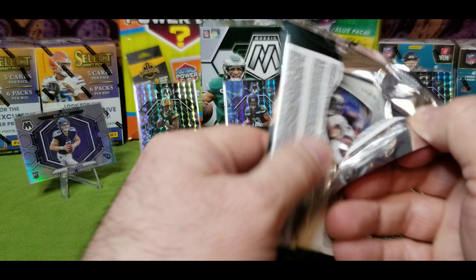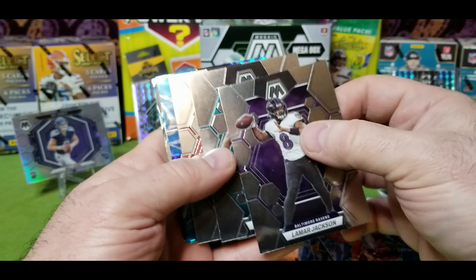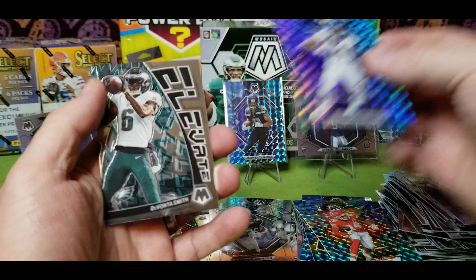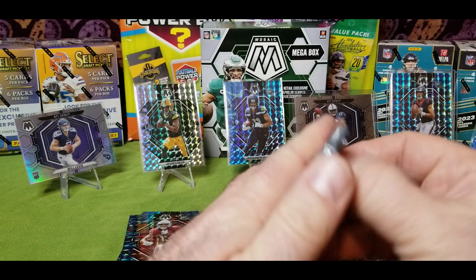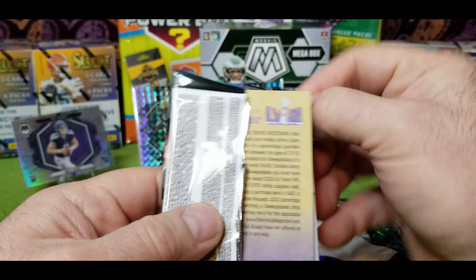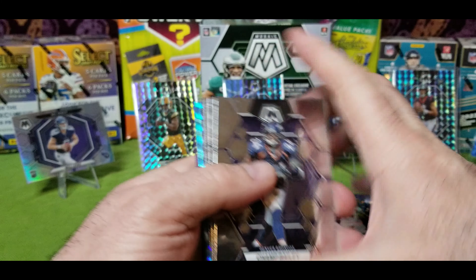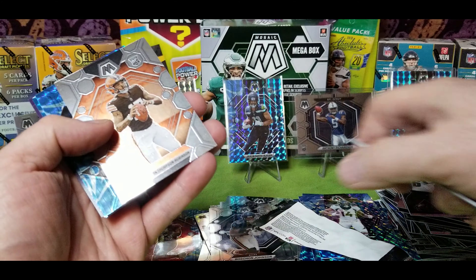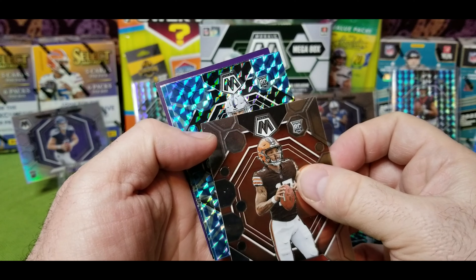Haven't seen any autographs yet — sorry, and ladies — haven't seen any autographs, haven't seen any memorabilia yet. So let's see what we can pull. Lamar, Fred Taylor, Debo, Cortland Sutton — very very weak pack. I feel like we're even a card short. Maybe that's a good thing.